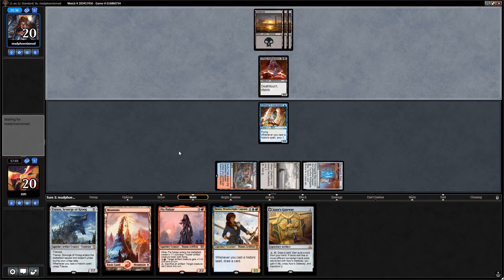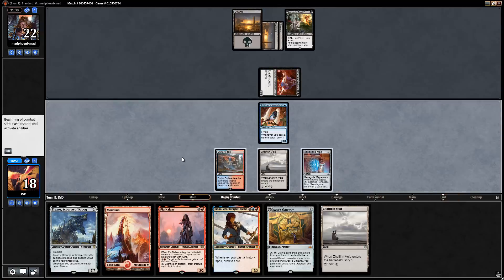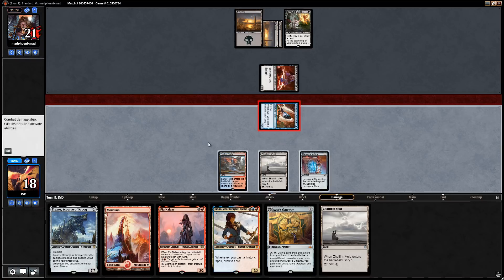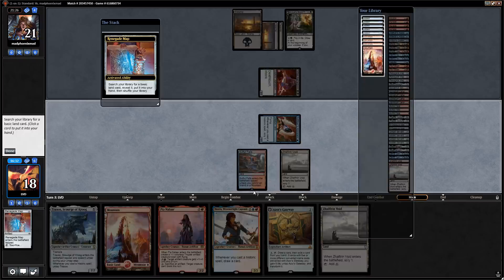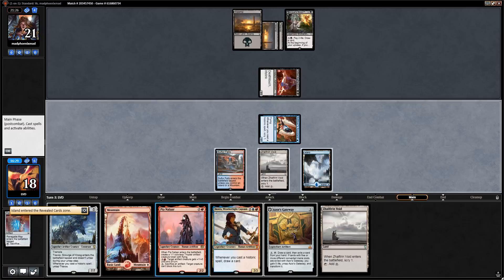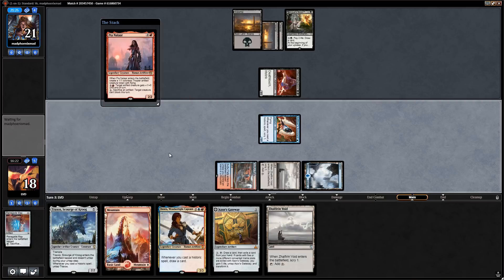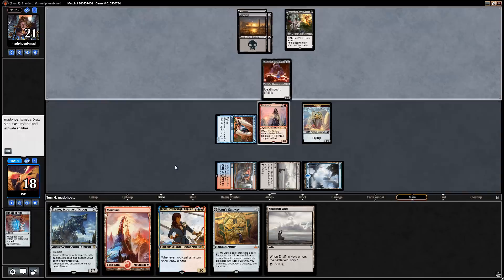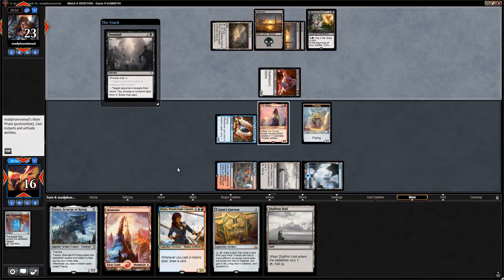Let's sac the Renegade Map, get an island, play Pia. Scry with the assistant, bottom the Sulfur Falls. Don't really want to trade Pia for the Aetherborn — we'll take two. Doomfall is going to take our Jhoira — yep. Temporal Sundering is not bad. We can attack for four and play a Traxos next turn, then untap it with the gateway. Let's play the Void and attack for four with Traxos, keeping Zahid on top.